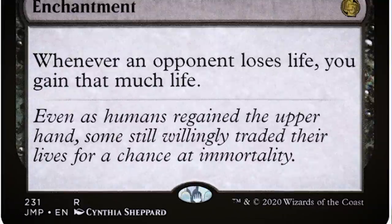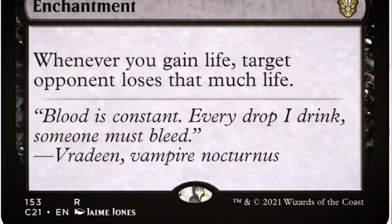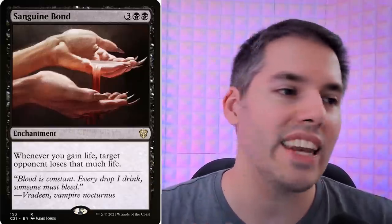Here's something for the vampire fans. We've got Exquisite Blood: whenever an opponent loses life, you gain that much life. Then we combo it with Sanguine Bond: whenever you gain life, target opponent loses that much life. The moment your opponent loses any life — or you gain any life — it's all over. It becomes a feedback loop until you have drained them of all their blood.